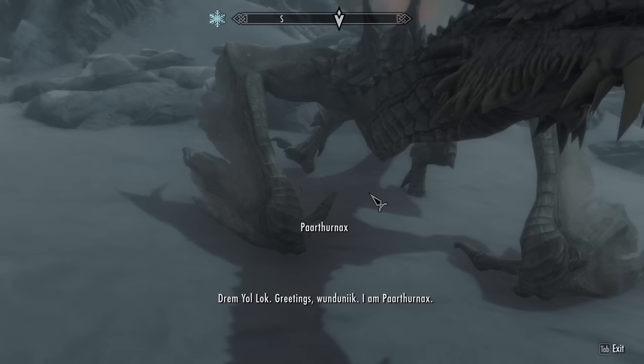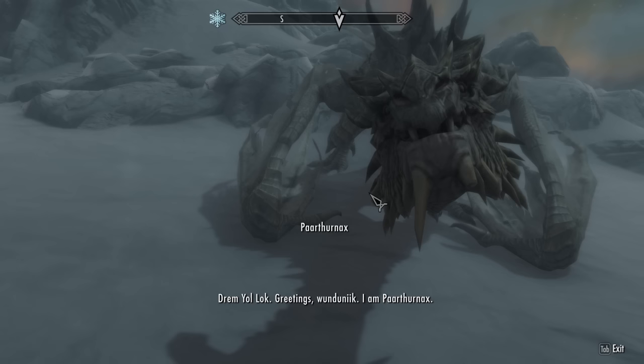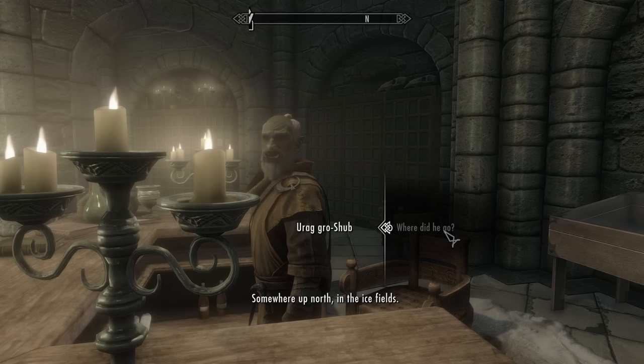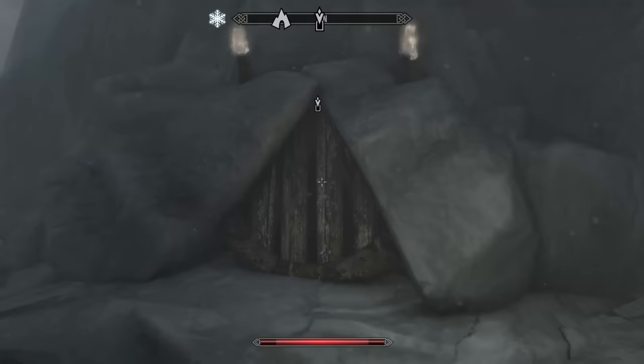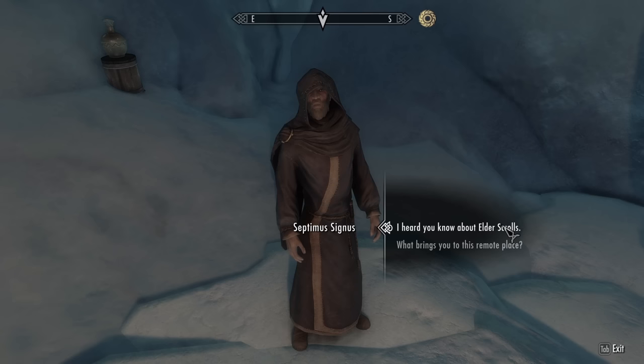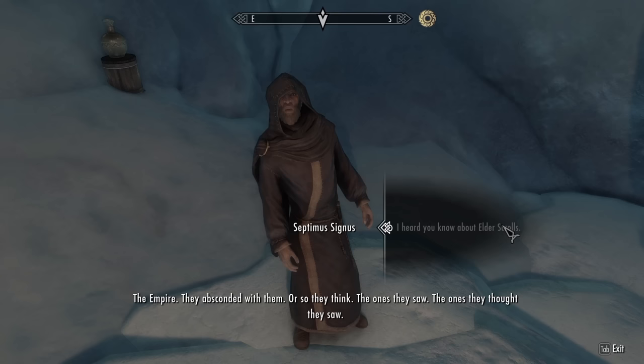We have a really long conversation about the past and dragons, and he tells me to get an Elder Scroll — no biggie. I go off and speak to the orc lorekeeper at the College of Winterhold, and he tells me some crazy dude who went off north into the ice fields in search of a Dwemer artifact knows about the Elder Scrolls. I head off north of Winterhold in search of this crazy man. I find him in a cave with a giant dwarven cube, and he tells me the Elder Scroll I'm looking for is in an old abandoned dwarven city. I need to go there with the strange cube, use it to get the Elder Scroll, and then bring the cube back to him.